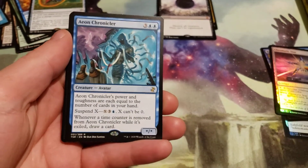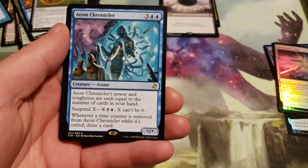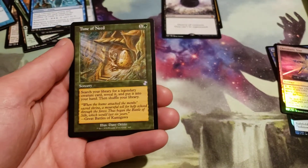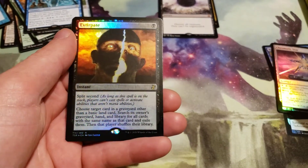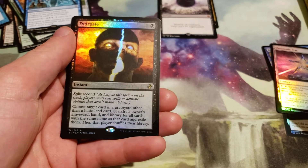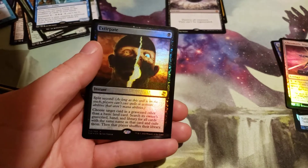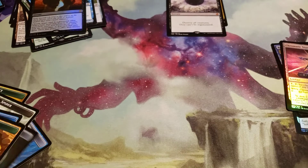Aeon Chronicler is our rare. And a Time of Need Time Shifted and a Foil Extirpate — well, this would be pretty good in Commander for those decks that rely on any number of cards named that.